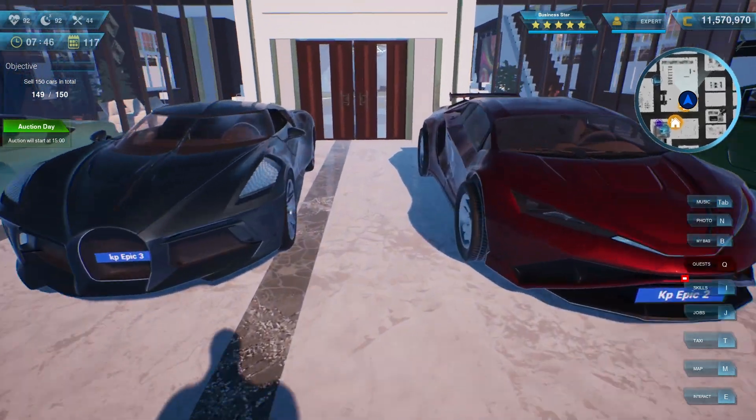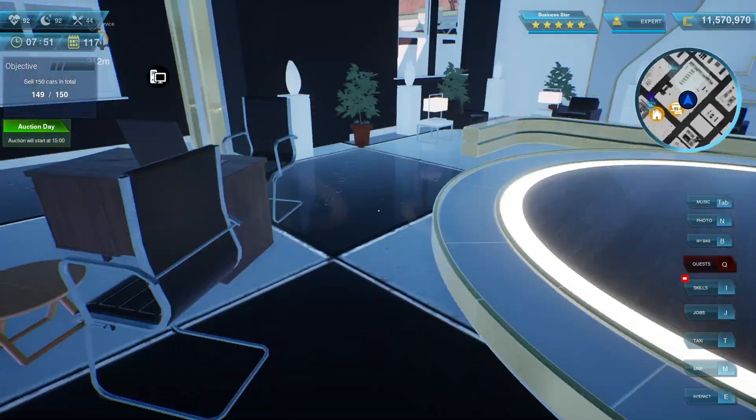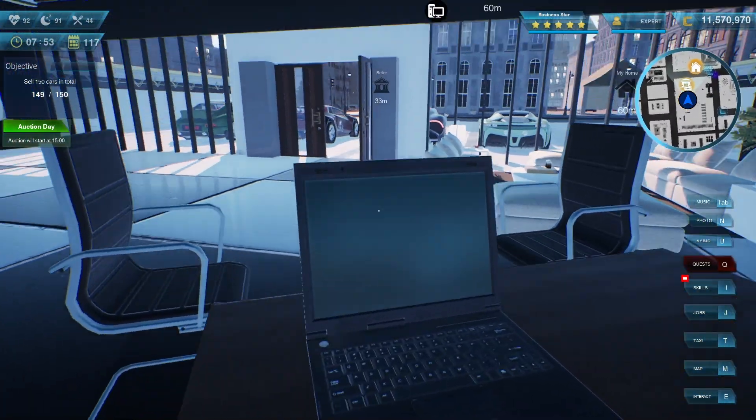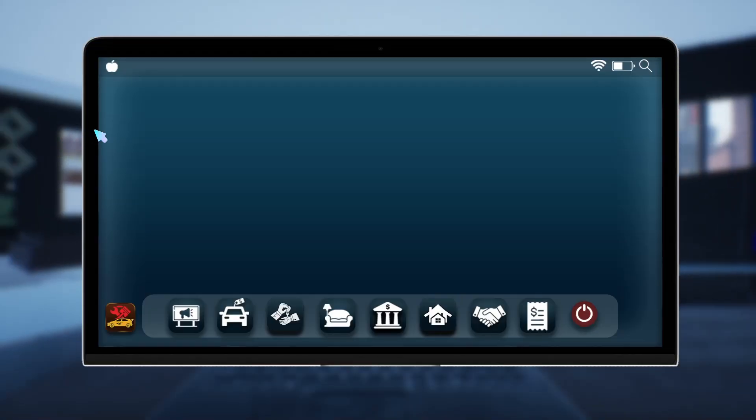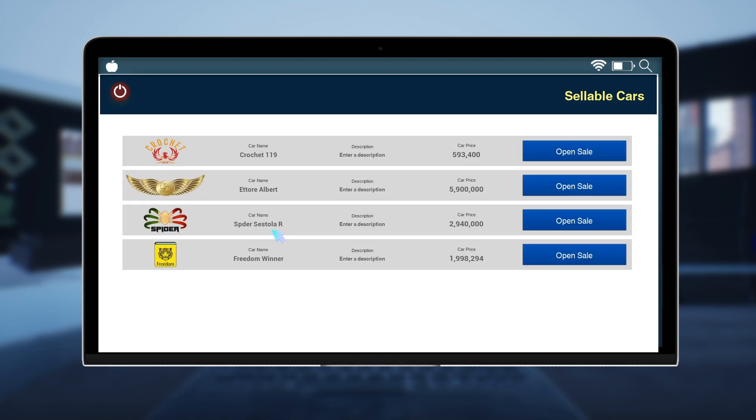First I will show you the names and the price you need to pay and what you can get from each car. The most expensive car in the game is the Etor Albert — you buy it for five to eight or nine million and you can sell it for twelve to fifteen million. This is the biggest, most expensive, and probably the fastest one. I think this is the car the main character uses at the start.